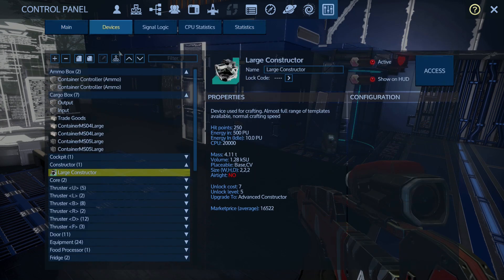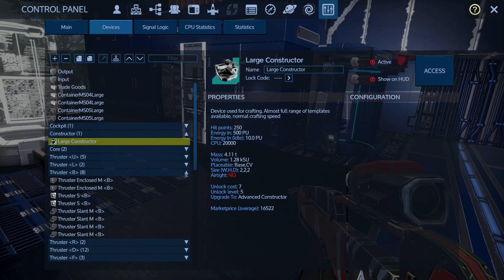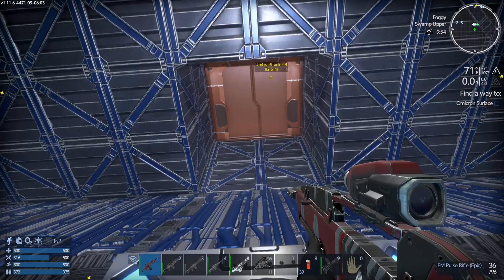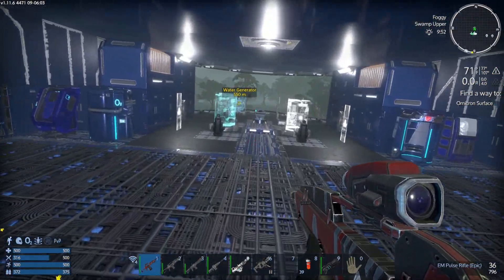How many thrusters do we have? My goodness - up, down, bottom. Eight. All right guys, well that is my ship. I hope you enjoyed this tour of an old ship I used a long time ago.